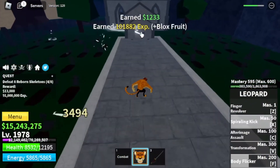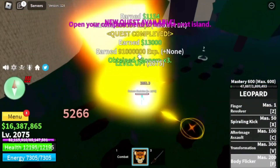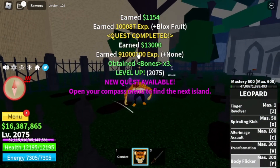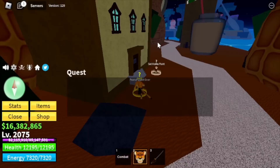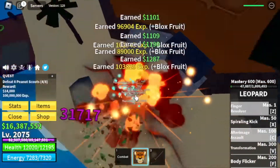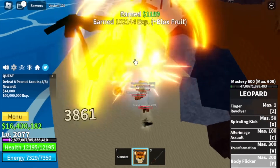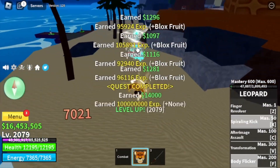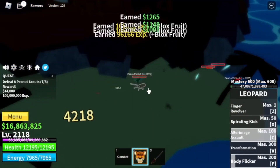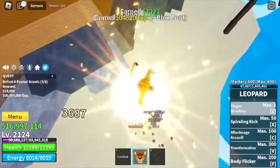Why these mobs? They're near the Quest Giver, they're easy to defeat, and they spawn really fast. At 2075, the last island is the Sea of Treats. Our target is the Peanut Scouts — my favorite mob in the Sea of Treats. They're near the Quest Giver, the fastest mob to spawn or respawn on these islands, and they're easy to defeat. Target level here is 2300.